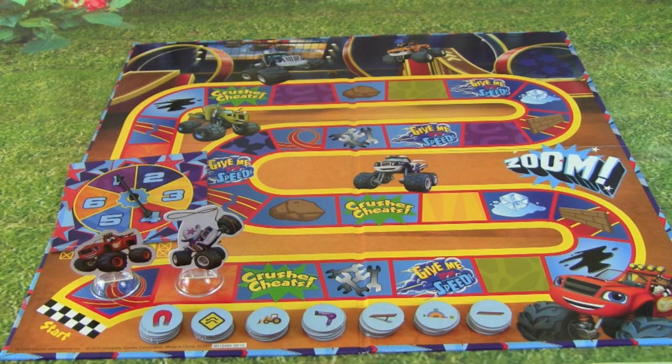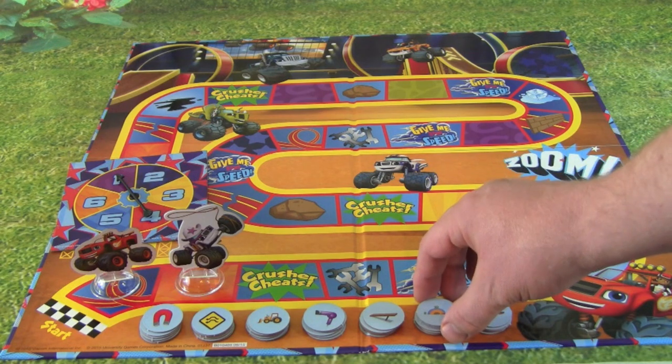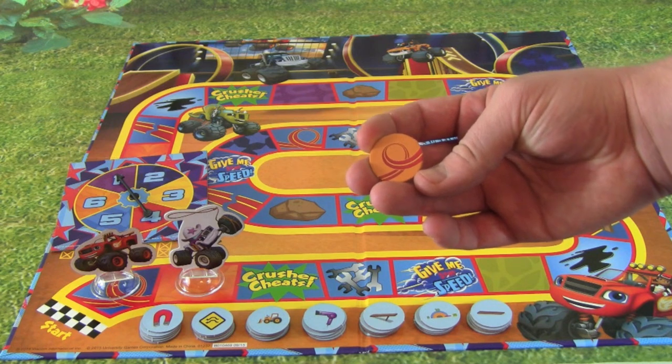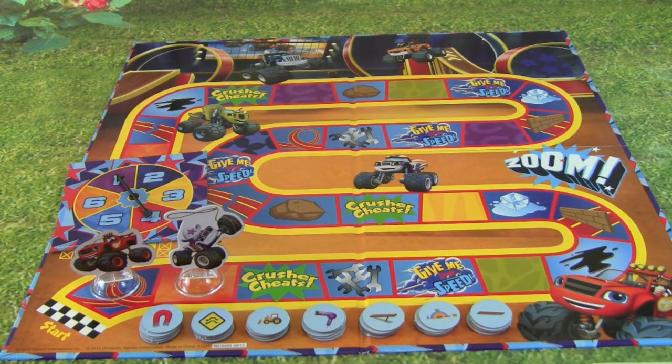I landed on an obstacle space. I landed on a vertical loop, so I need to pick a fix. I think the best way to get through a big vertical loop is to go faster, so I'm going to pick this speedometer. Let's turn it over and see if we're right — it is right! So we got the right fix and we'll be able to go on our next turn.